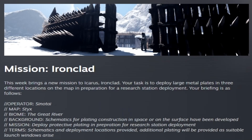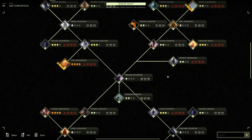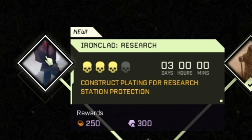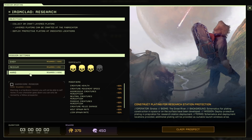This week we have a new mission — Mission Ironclad. This week brings a new mission to Icarus, Ironclad, which tasks you to deploy large metal plates in three different locations on the map in preparation for a research station deployment. The new mission is on the Styx map, in the top left corner — it's called Ironclad Research. Construct plating for research station protection. On medium this gives you 250 Ren and 300 exotics. Hard is 375 Ren and 450 exotics. Hard Hardcore is 500 Ren and 600 exotics.